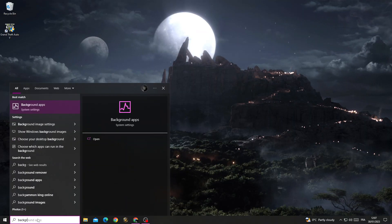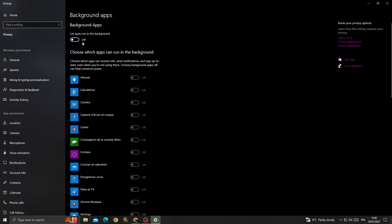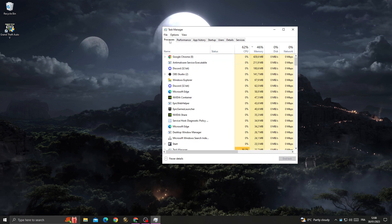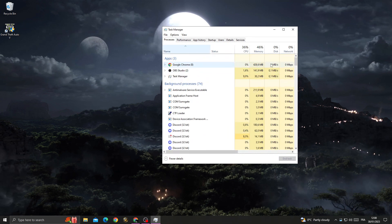After that, type 'background apps' in the search and click on it. Disable background apps. Then open Task Manager and close all applications you don't need, like Google Chrome, which takes a lot of memory.